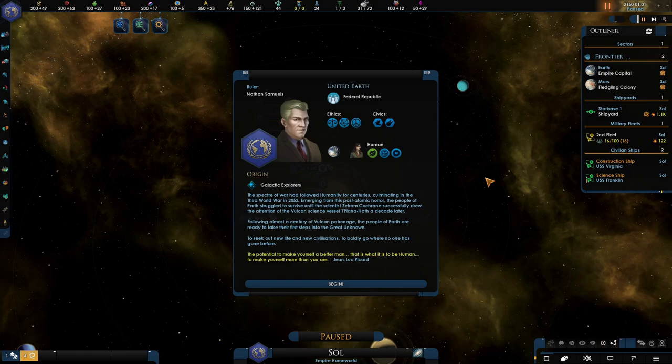I'll link the patch notes in the description for a further look if you'd like. I thought if we wanted to look at this new patch, then the United Earth will be the best option to explore the early part of the game while checking out all the new features. I'm not sure if this will turn into a full playthrough, so let me know if you'd like to see more. Don't forget to check out the Discord — link is in the description.